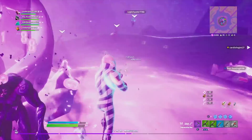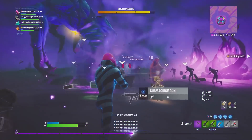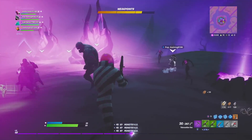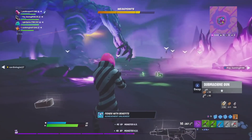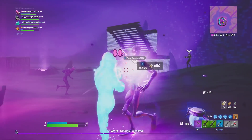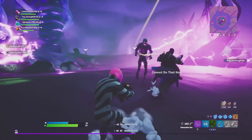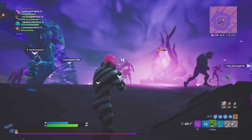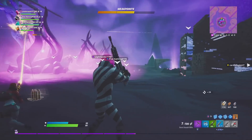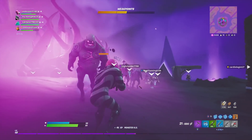If you're in a group, the Storm King will target the group with his laser. The laser does about 180 to 190 damage — if you're on less than 150 health you're going to go down. Once you've been downed, you're fully out of the game if you don't get revived, so make it your priority to revive as many people as possible. However, in the final third round it can be very difficult to revive people, so be careful and make sure you've got chug splashes and mats ready.